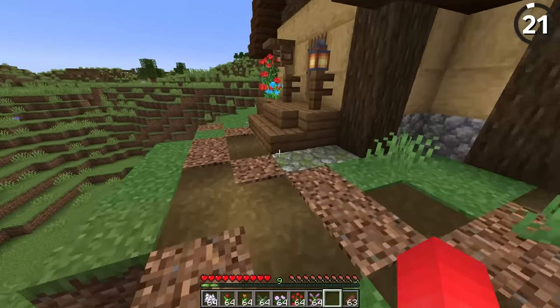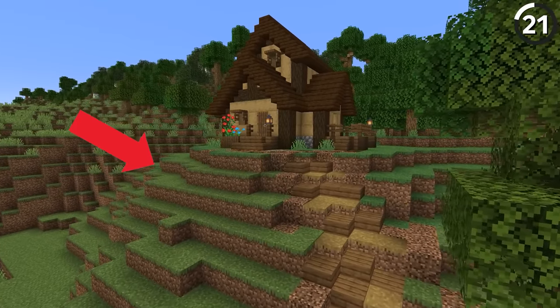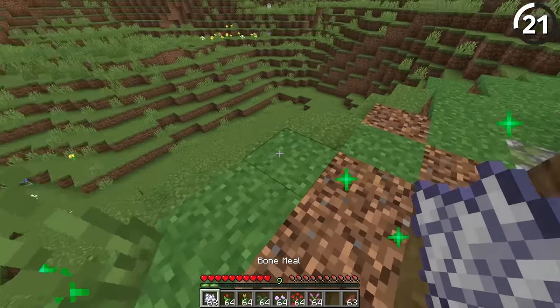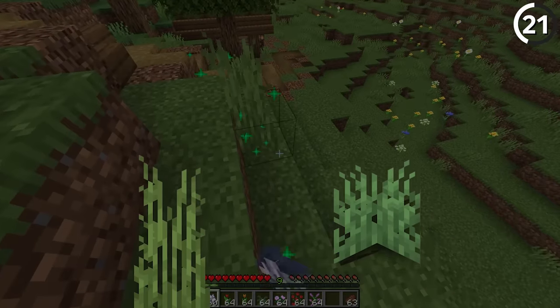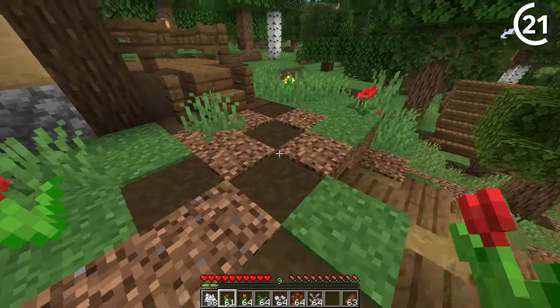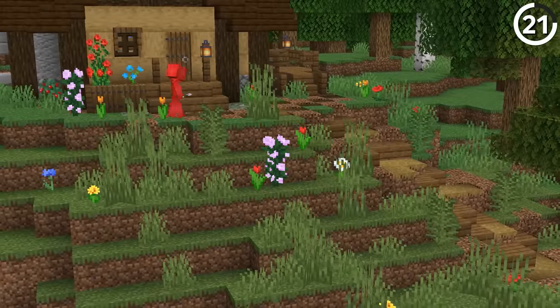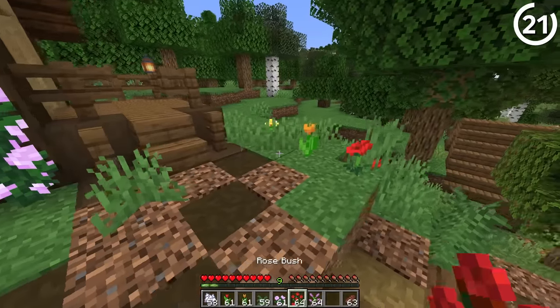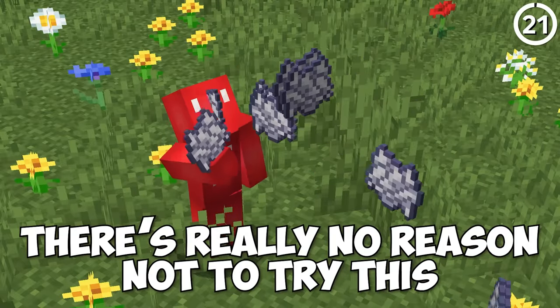This is why your terraformed hill never looks natural. While we mostly focus on making the actual shape of the hill look realistic, it's easy to forget that after you're done you have to go back and add the foliage. Simple things like one- and two-block-tall grass can make a huge difference, and a couple of flowers sprinkled around for splashes of color will make your new terraform terrain look much more natural and blend in better with its surroundings. If you've got bone meal on hand, there's really no reason not to try this.